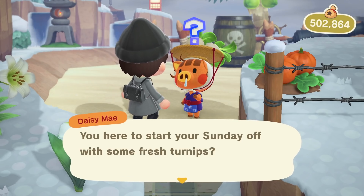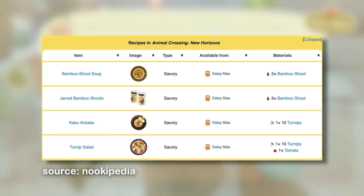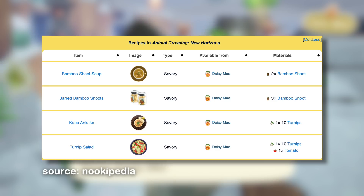Daisy Mae, who visits our islands to sell turnips on Sunday, also has her own set of rewards that you can get simply by buying turnips each time. These rewards are the kabu ankake, the turnip salad, jarred bamboo shoots, and bamboo shoot soup — all exclusive cooking recipes only from Daisy Mae. To cook them you'll need 10 turnips for the kabu ankake, 10 turnips and 1 tomato for the turnip salad, 3 bamboo shoots for the jarred bamboo shoots, and 2 bamboo shoots for the bamboo shoot soup. In order to get them, you'll just need to buy 100 turnips each time.